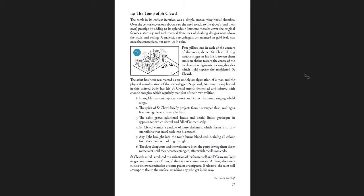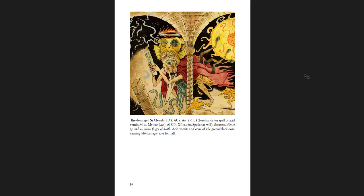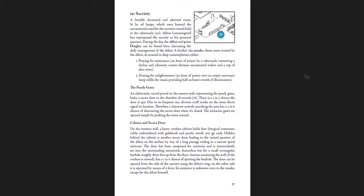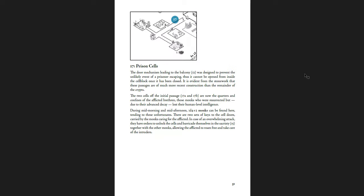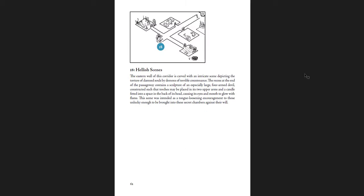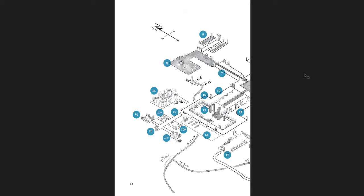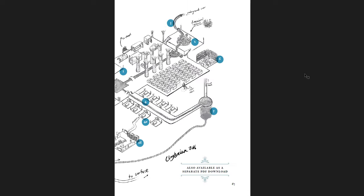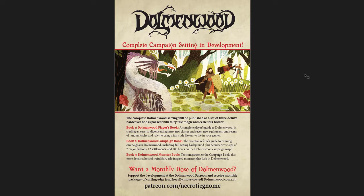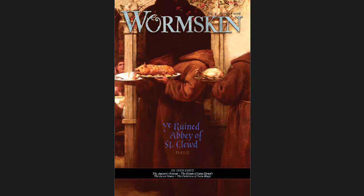There's the tomb of St. Clued himself — yep, that's the creature, very gross and grotesque. As you go through, you can find out what's going on and then you have to try to find your way out and deal with this horrible chaos thing. It's a big dungeon, more or less, and it's the majority of this middle book. All right, so that is the Ruined Abbey of St. Clued, Part 2, which is the fourth issue.